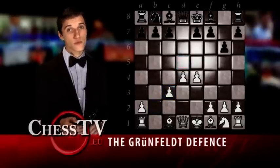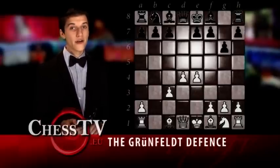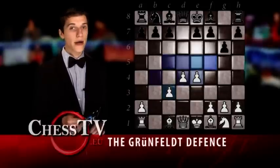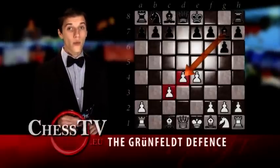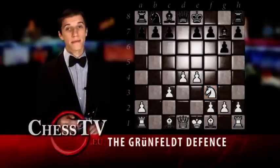At first glance, White's position seems to be extraordinary — there are not that many variations which grant such a beautiful center. But of course this is only temporary, and Black's bishop to g7 begins putting pressure on White's center. White answers by playing knight to f3, which is followed by Black's c5.